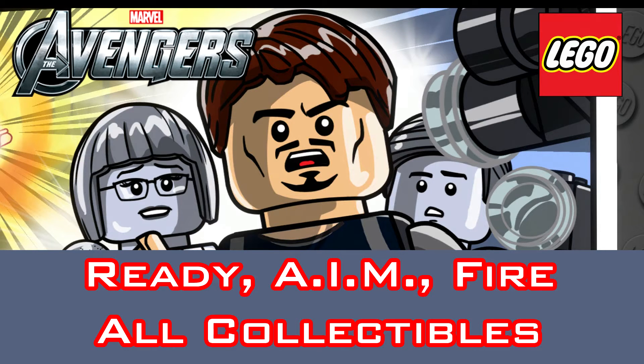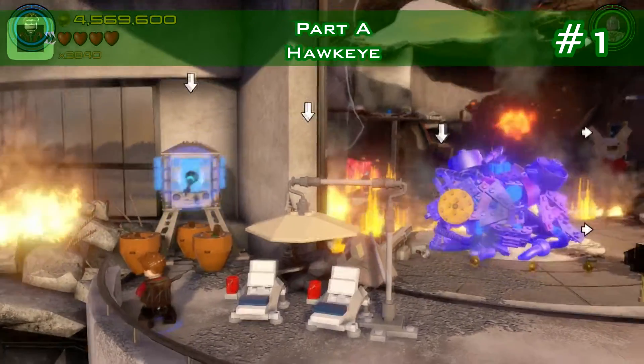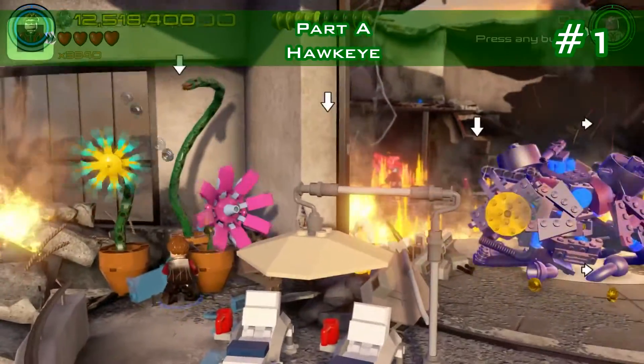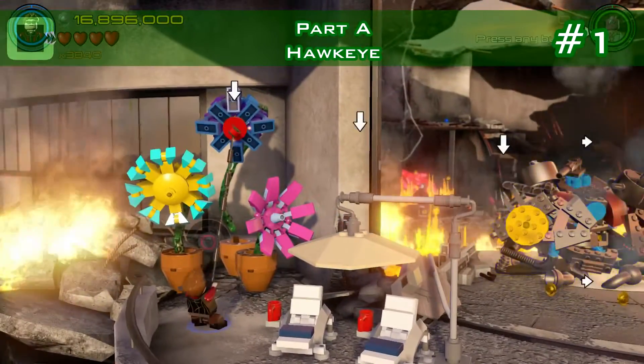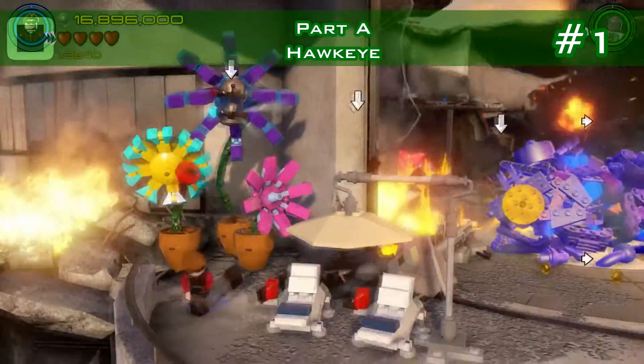Welcome to LEGO Marvel's Avengers Ready Aim Fire and I'm gonna show you where all the collectibles are. Right at the start, you have a glass window to blow up with Hawkeye. Three flowers are growing and the center one has a grapple for Hawkeye. Pull it and you're gonna get the mini-kit.